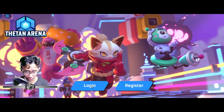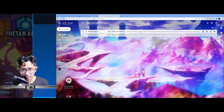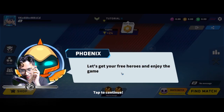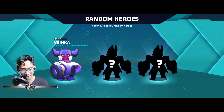Since we already made an account, we can just log in right away. Hit Login, enter your email address, hit 'Send code' — same process as when you created the account. You have 30 seconds to get the code — it'll be emailed to you. Paste the code and hit Log In. Let's get your free heroes and enjoy the game. Tap to continue.